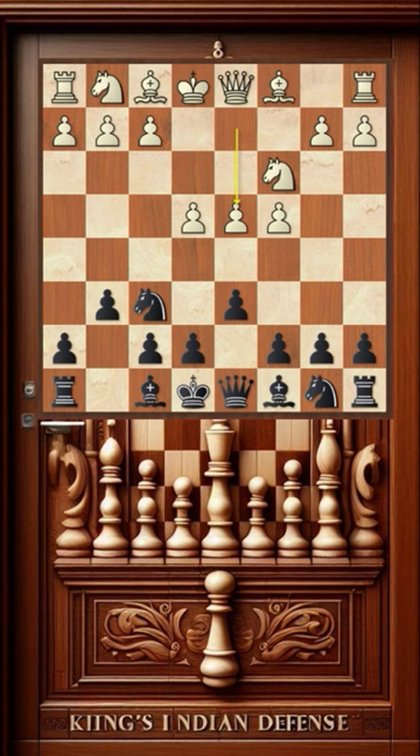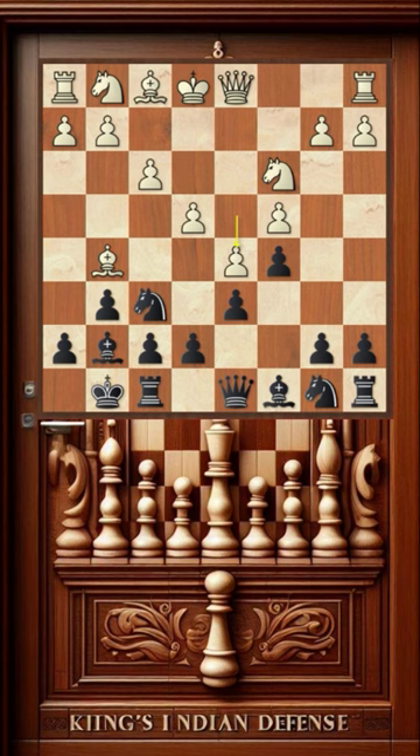White opts for the same-ish attack, which starts with the move f3. Black castled kingside and played c5. White played d5. Then came the thematic move a6, aiming to follow up with b5. White prevented it by playing a4. Black then played e6 to attack in the center.